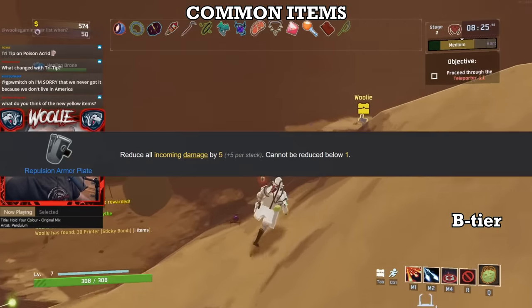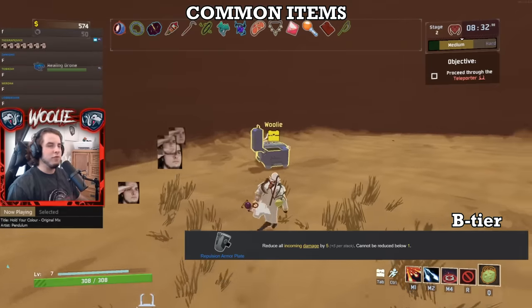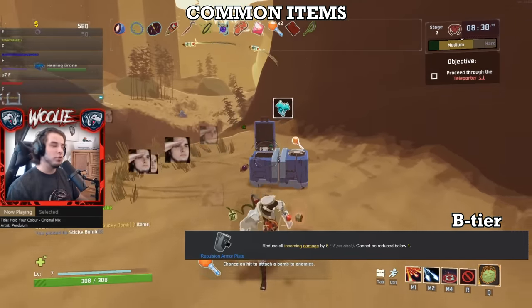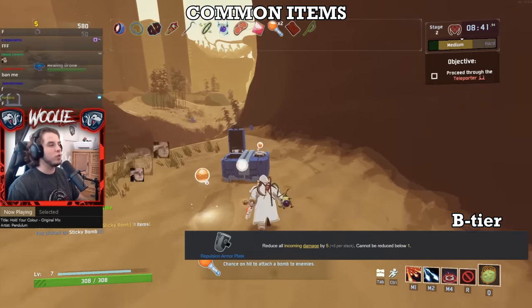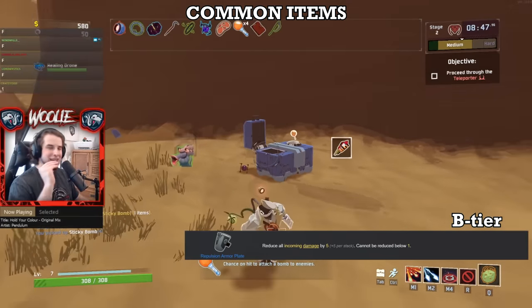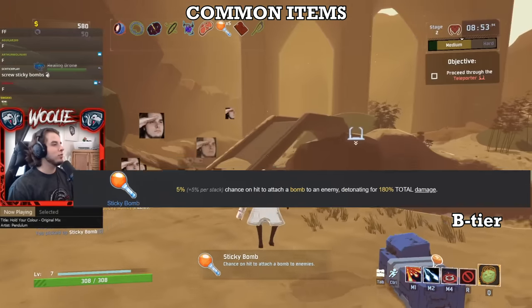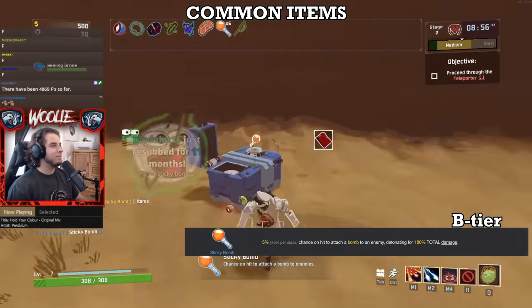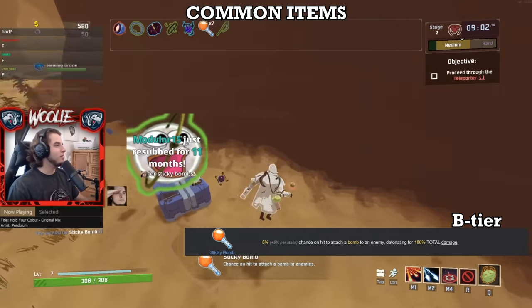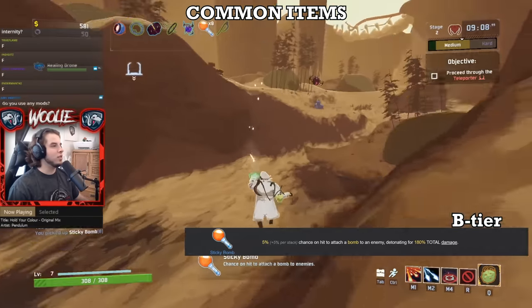Next, Repulsion Armor Plate. The flat damage reduction is applied to all sources of damage including damage over time, which is the main reason to pick these up. 5 flat damage per stack doesn't scale too well when enemies start dealing thousands of damage per shot, but it is pretty good when damage over times barely get into the 50s and 60s in the first loop. Just 2 or 3 Repulsions can and probably will save your life from a pack of Magma Worms or Imp Overlords. Lastly, Sticky Bomb. Having the extra 180% damage at the end of your proc chains is quite useful to pump your overall damage up, and getting the occasional bomb to proc isn't a bad thing either — more damage is always the right answer.